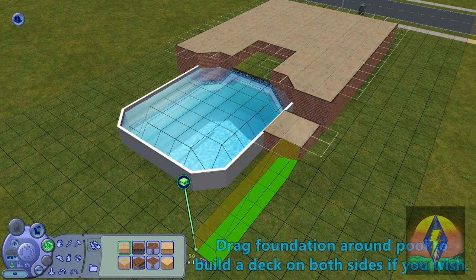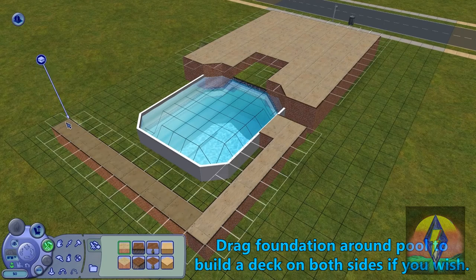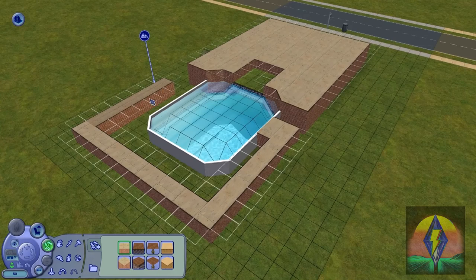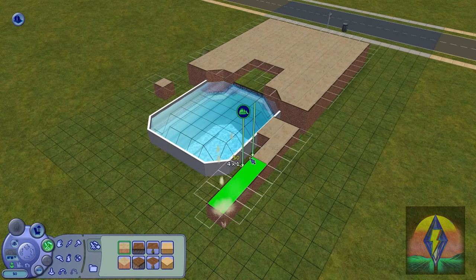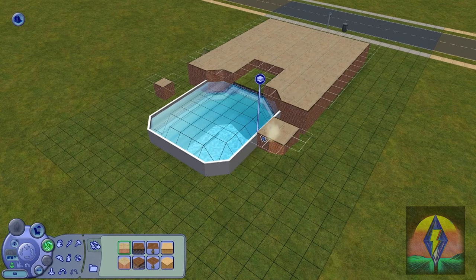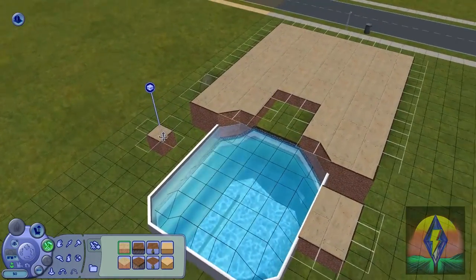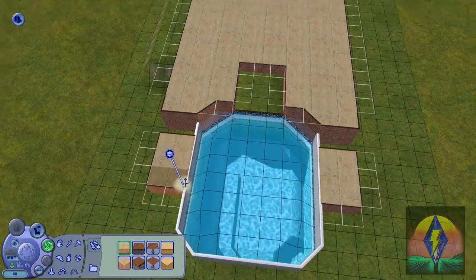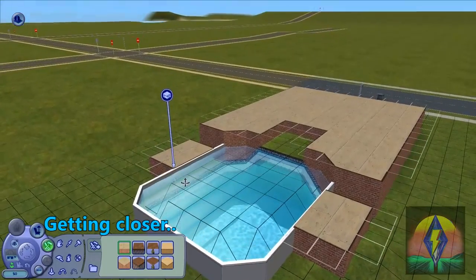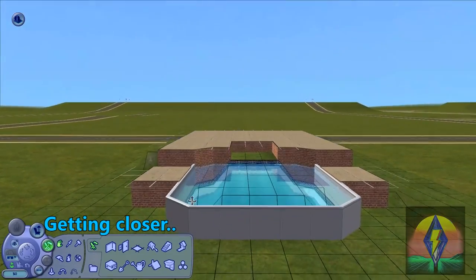Keep in mind that sims will only be able to get into the pool on that little flat section of the terrain, so unfortunately they won't be able to jump into the pool from the foundation. But the overall look of it I just absolutely love — it's a very versatile design, so you can pretty much make this your own. Then you can just add your modular stairs, lounge chairs, railing, and your barbecue pit — all the necessities for a backyard pool, anything you'd imagine.